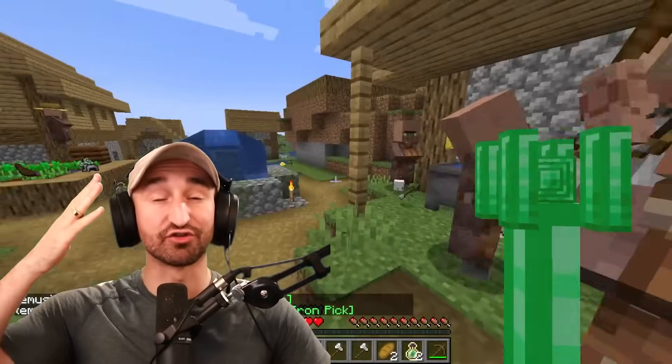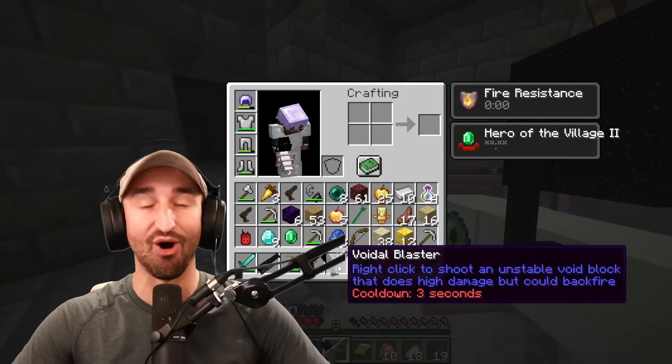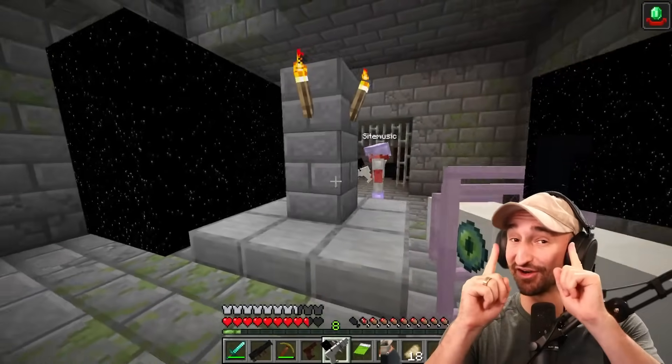Today my friends and I try to beat Minecraft, but every single structure has a custom item. From the emerald staff that makes villagers fall in love with you, giving all their riches up for free, to the stronghold's void blaster that spawns in a black hole. This is gonna make Minecraft both easier and difficult, because most of my friends can't control themselves.